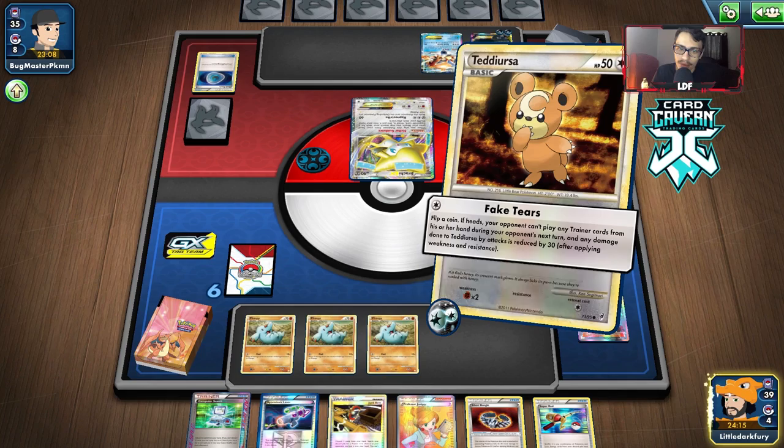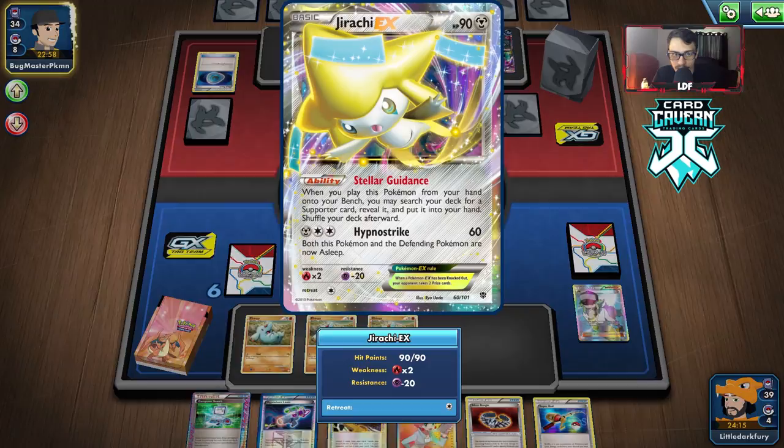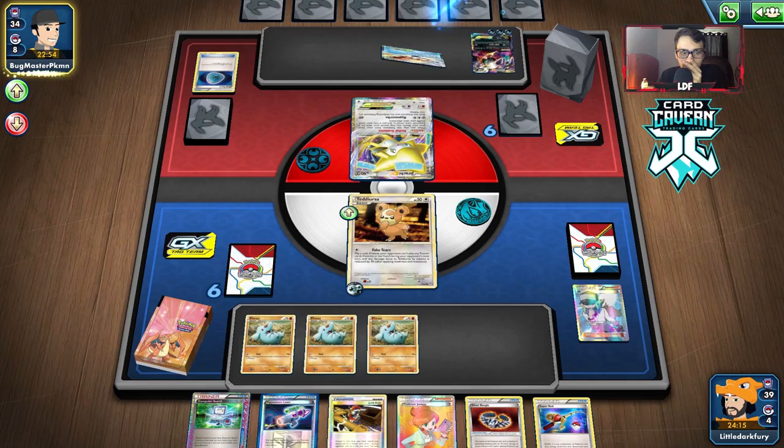Not a great hand either, to be honest. I think I'm just going to go Fake Tears. We get Heads this time, which is good. Now it's possible for them to move. We could Computer Search for Rainbow Energy and knock out the Jirachi here, which I'm probably just going to do.